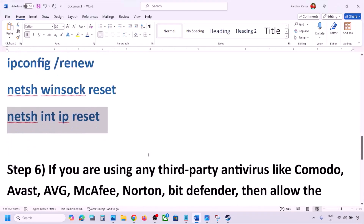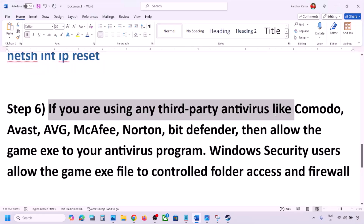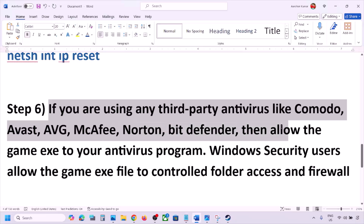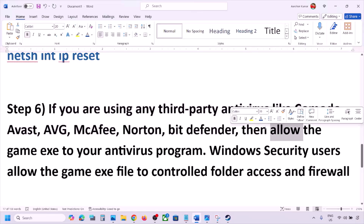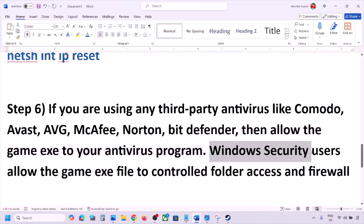The next step is to check your third-party antivirus. If you're using Avast, Norton, Bitdefender, McAfee, or any other antivirus program, allow the game exe file or the complete game folder to the exception list of that antivirus program, then launch the game and check. Also allow the game exe file through Windows Security's controlled folder access.